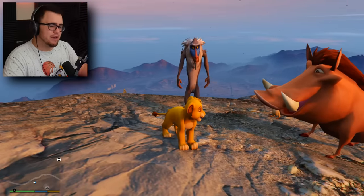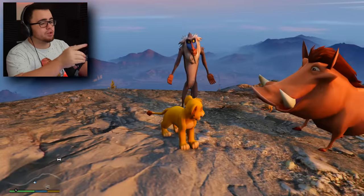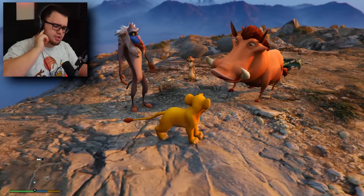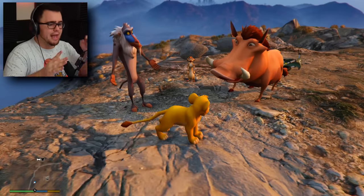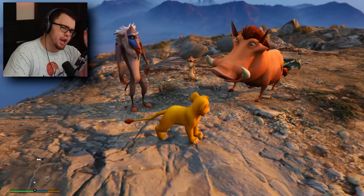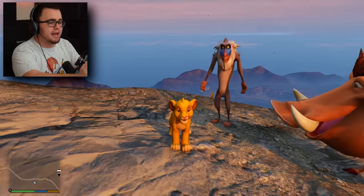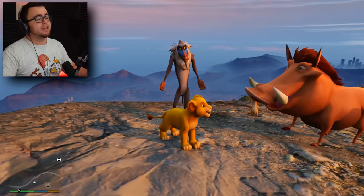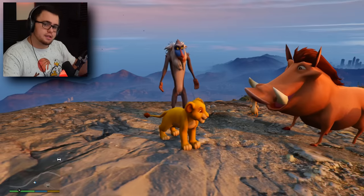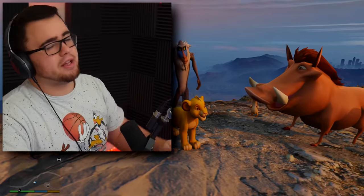If you guys want to see a follow-up to this Lion King mod, let me know and tell me what character you want to see — because we have a lot more than Puma, Timon, Rafiki, Simba, and Scar. We have Mufasa, Kiara, Nala, and all of the hyenas for Scar. Maybe Simba found a girlfriend or something like that — let me know in the comments below. Did you enjoy this Lion King mod? Are you excited for the new Lion King movie? Also, if you want to buy some merch to support me, the link is in the description below. If you enjoyed this video, don't forget to drop a like and subscribe.